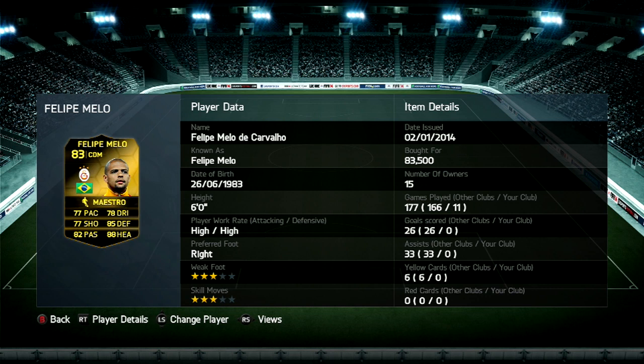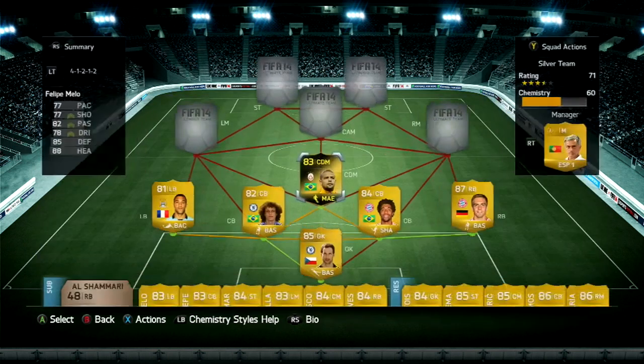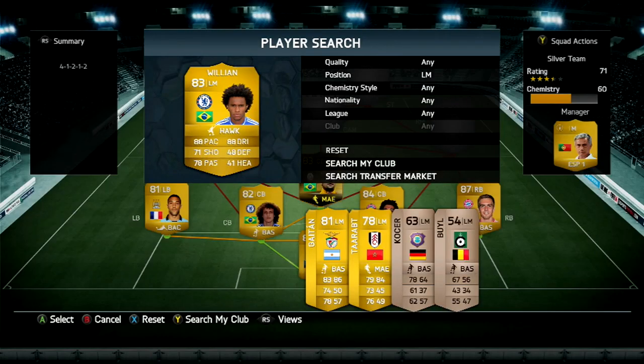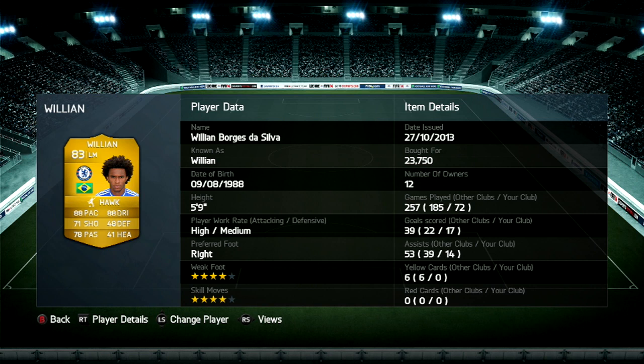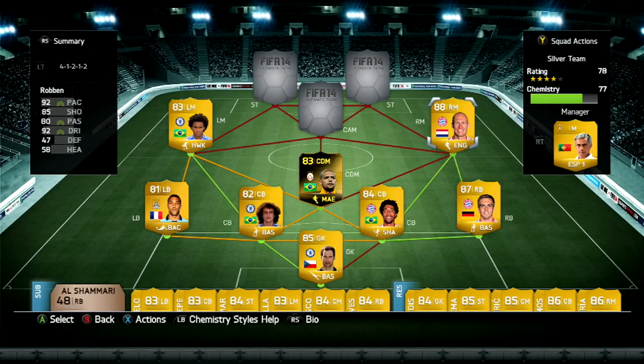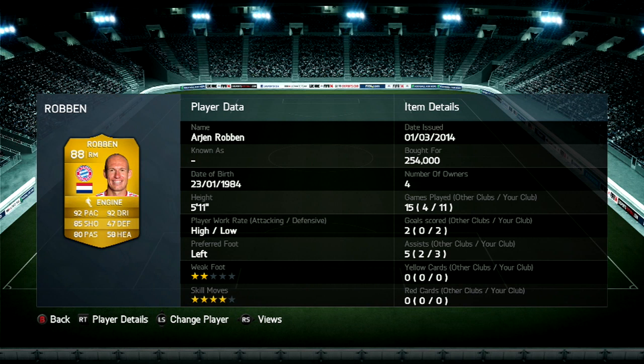Felipe Melo's stats look good but to be honest the three weak foot and three skill moves kind of get me — I hate that about him. Willian is 23,000 coins — 88 pace, 88 dribble, four weak foot, four skill moves, high attacking work rates, you can't really go wrong with that. We've got Brazilian chemistry slash BPL from the left, Bundesliga from the right, CDM Brazilian slash Turkish league, and our right mid Robin has a second inform — 92 pace, 92 dribble, shooting, passing, four skills, but two weak foot with high attacking work rate.